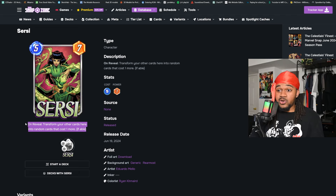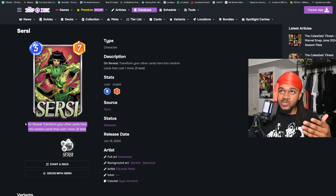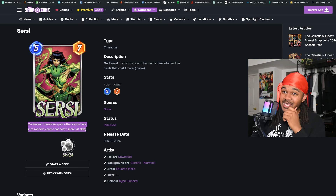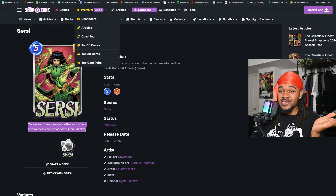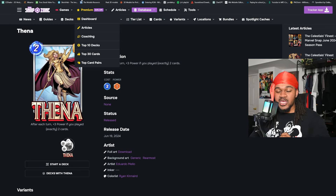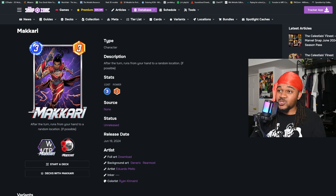You can throw Cersei on the Mill deck too — you take all their stuff with Baron Zemo and Cable, then replace it with even stronger cards. So Thena is a sick card, probably broken; Cersei is just great. All three of these cards are very good and their abilities aren't specific to one archetype. You don't have to run them on Destroy or Discard — you can throw them on anything and they'll work.